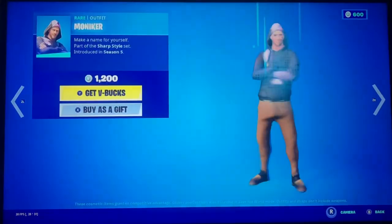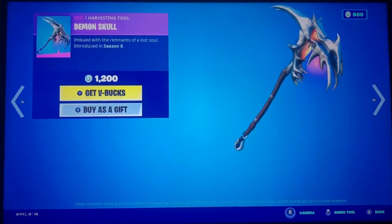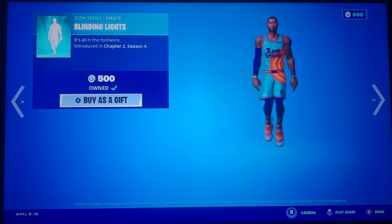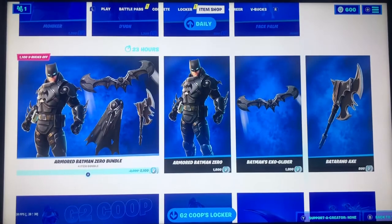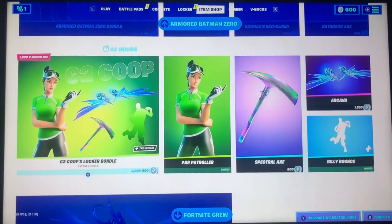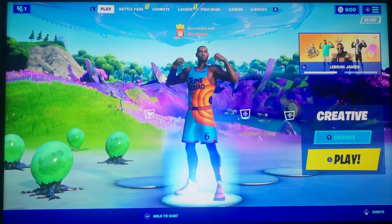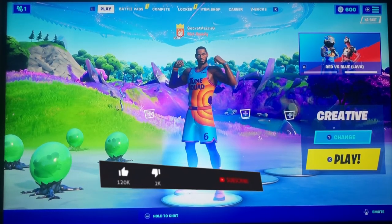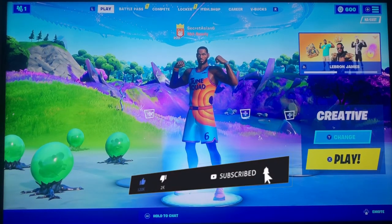I think this is daily. We have Monocor, Doug, Demon Skull, Icicle, Blinding Lights, and Face Palm. And also more Batman Zero, G2 Koops Locker Bundle, and then Loki. That is it for today guys. If you enjoyed this video, don't forget to smash that like and subscribe button and hit that bell for notifications. I will see you guys in the next video — peace out!